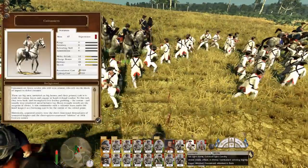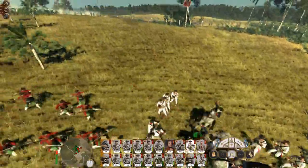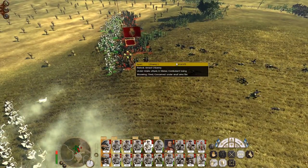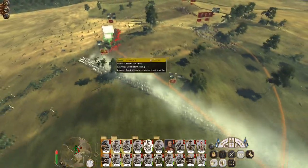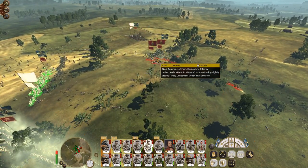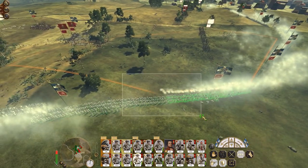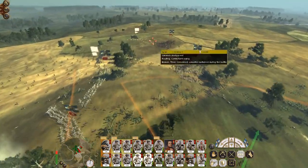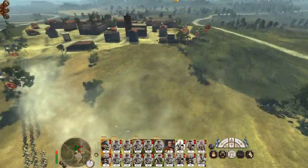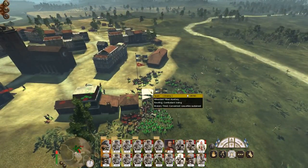Compared to my light cavalry — melee attack 14, defense 20 — my cuirassiers have more attack and a lot more defense, because they're supposed to be armored. Some very precise fire going on here. Let's pivot these men and get my cavalry around the flank. They've broken — the Mounted Tribal Auxiliary never stood a chance. My cavalry's better anyway than when I sent my foot infantry in.